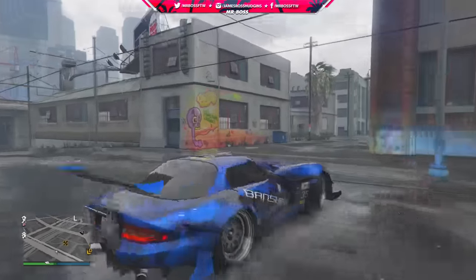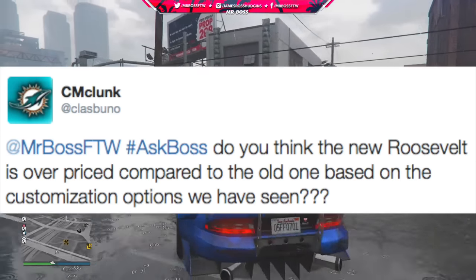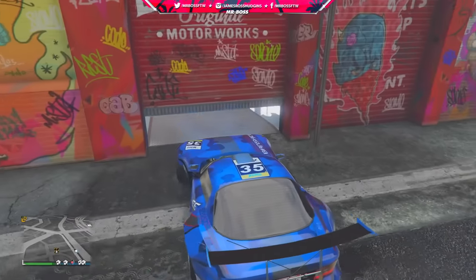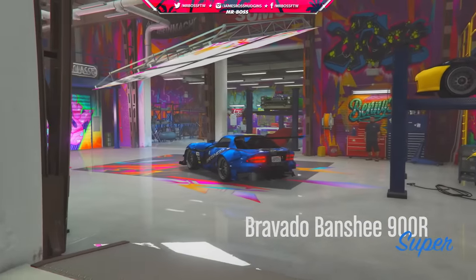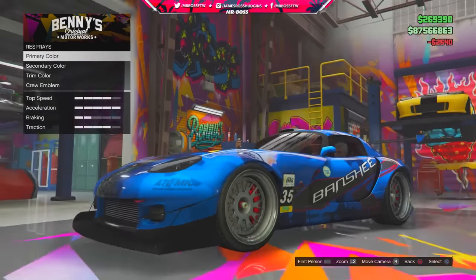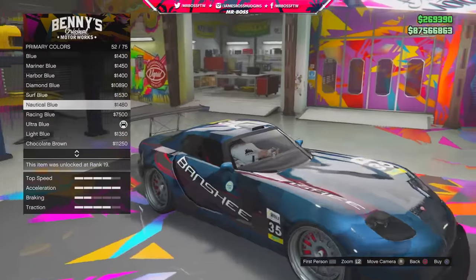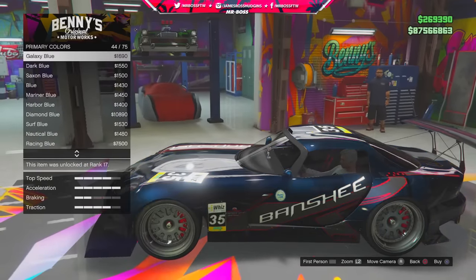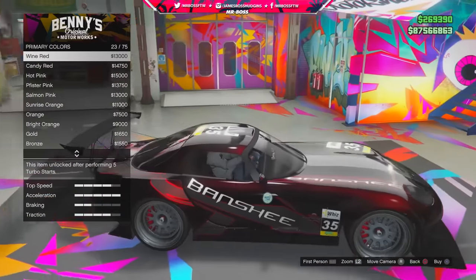Our next question comes from CM Clunk. He says, do you think the new Roosevelt is overpriced compared to the old one based on the customization options we have seen? He's talking about the new Roosevelt Valor, which comes out at a price of $982,000. The original Roosevelt is only $750,000. And honestly, with the customization I've seen, I think it's worth the extra price upgrade. Now performance has a big part of that, and we obviously won't know until we get the car itself. But I do certainly believe that the price is justified — albeit a pretty expensive price — based on the customization that we're going to get.